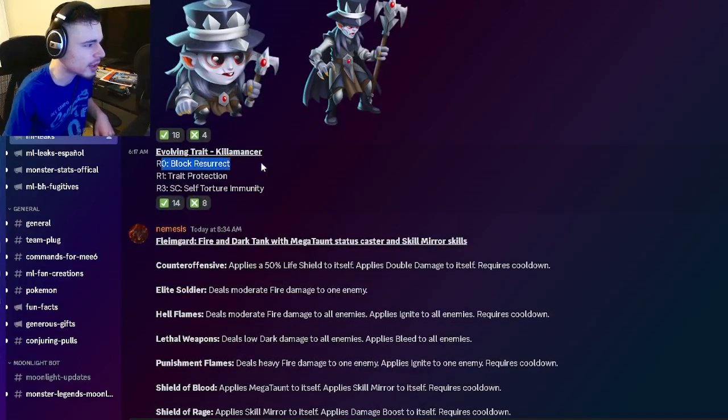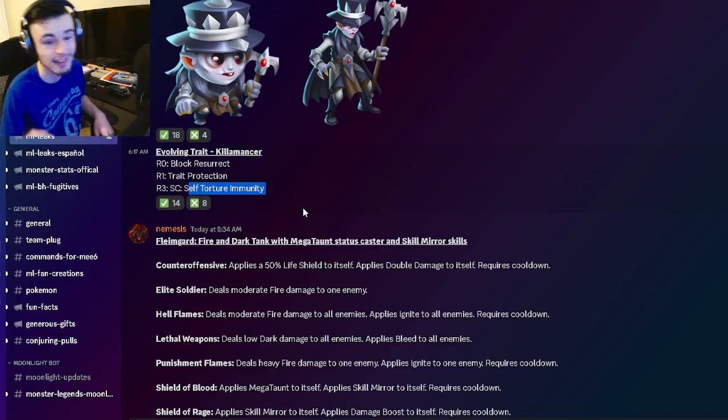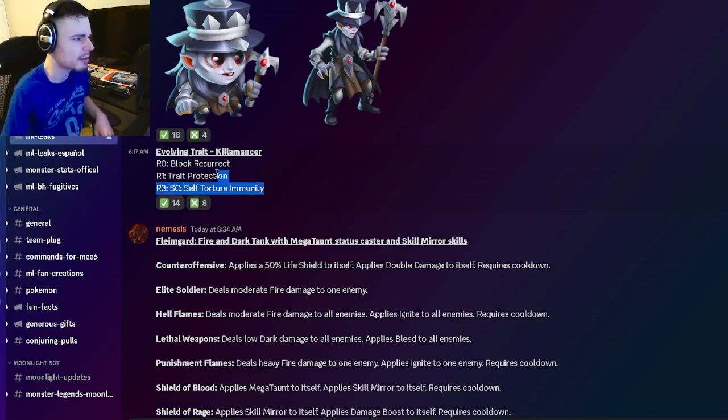We have Kilomancer's traits: Block Resurrect, Trait Protection, and Self-Torture Immunity, which is actually pretty good. Rank 3 is definitely his best and it is very good, so keep that in mind when going to use this monster — try to get him to rank 3.